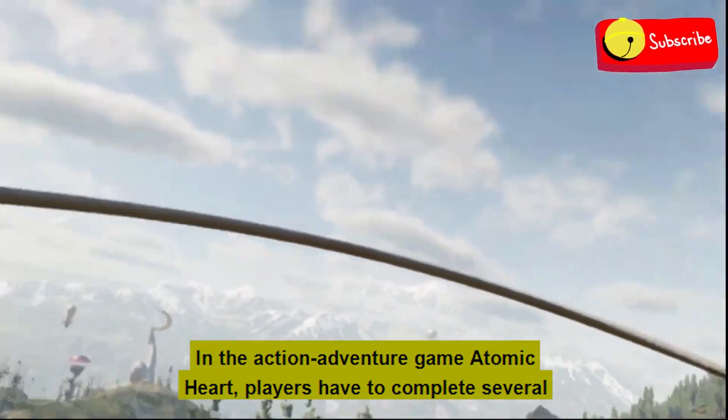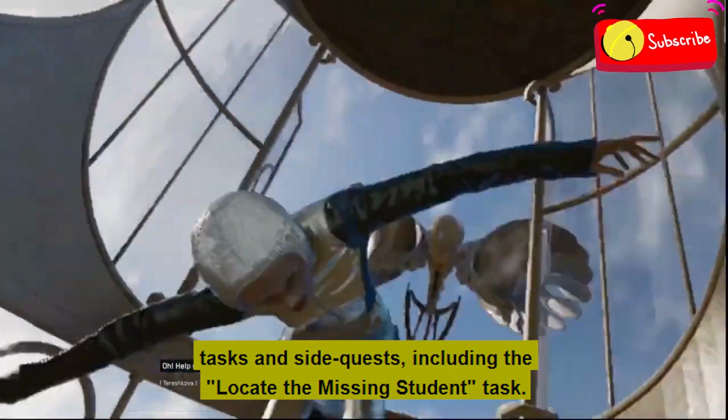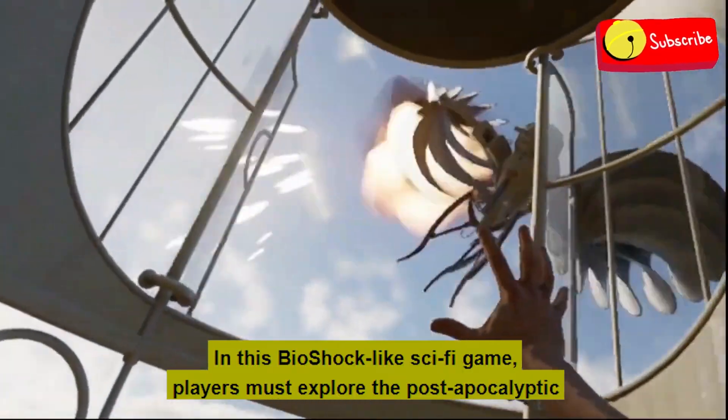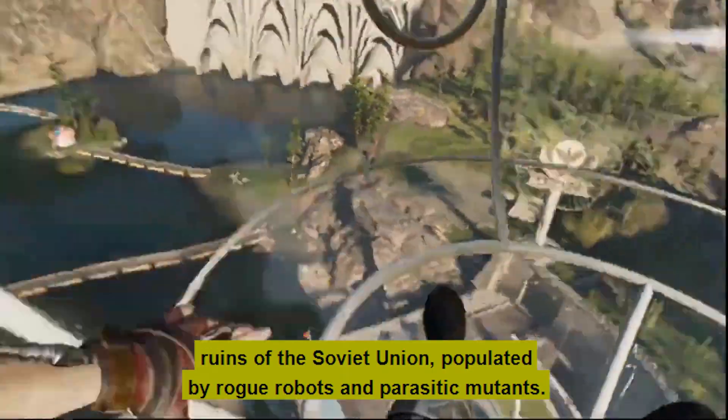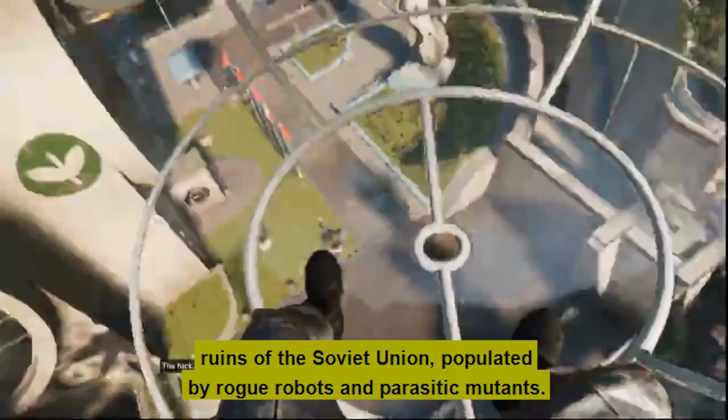In the action-adventure game Atomic Heart, players have to complete several tasks and side quests, including the locate the missing student task. In this Bioshock-like sci-fi game, players must explore the post-apocalyptic ruins of the Soviet Union, populated by rogue robots and parasitic mutants. In an effort to discover and stop the source of the widespread mutations, players will stop at nothing to help those in need.